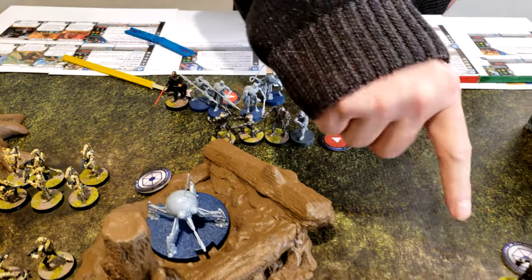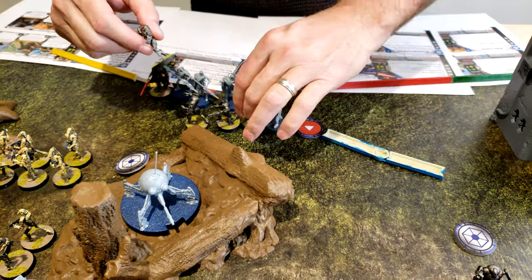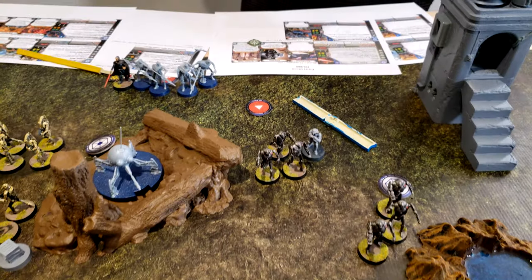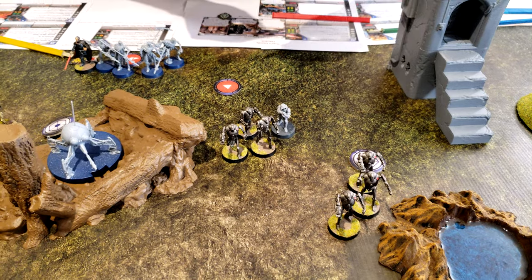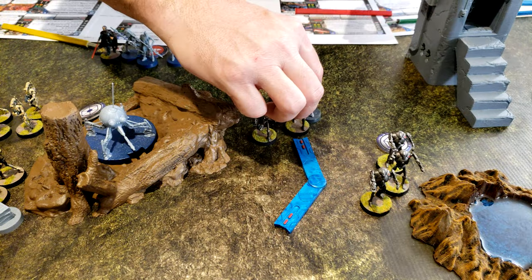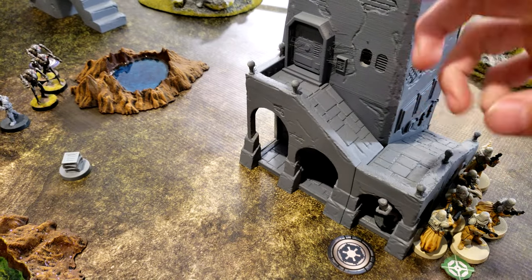I'm going to activate this troop unit of B2s and have them move up to support their brethren. Which one's the leader? I have two leaders in this one — that would explain it. I'll measure from here to see if they're in range — they are nowhere near. So they will move up again. Support as in, you guys got this, we're going to go this other direction.